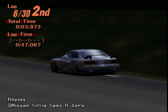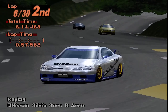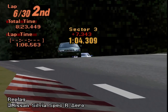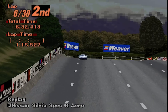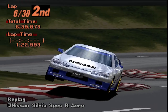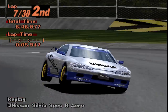As acceleration is more important in Trial Mountain, my S15 has rather short gears. This is very useful for uphill sections as I can keep my car at peak power most of the time, minimizing my losses, even if I still manage to lose a second over my opponent anyway. With traffic behind us, I manage to clock my fastest lap yet — a 1:25.755 — which is a rather decent pace for the S15. If I could hold this pace for a couple of laps we'll be fine, but that didn't happen.